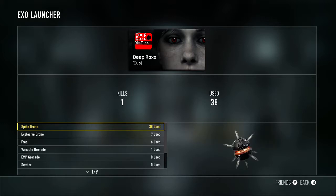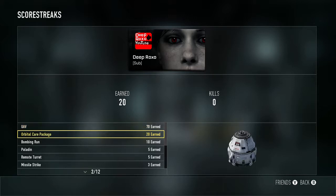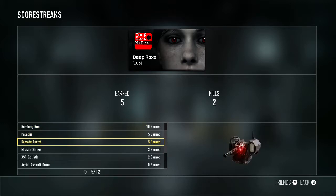From the Exo Launcher I don't really use these much, but when I do I usually go for the Spike Drone across the map because those are basically the tomahawks and throwing knives of this game. I usually just want to use those to get kills across the map — I haven't hit one yet but I will, and I'll record it and show you guys. My top five killstreaks in Advanced Warfare are UAV, Orbital Care Package, Bombing Run, the Paladin, and the Remote Turret.